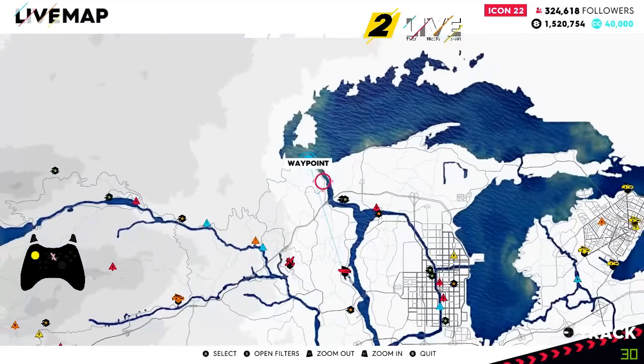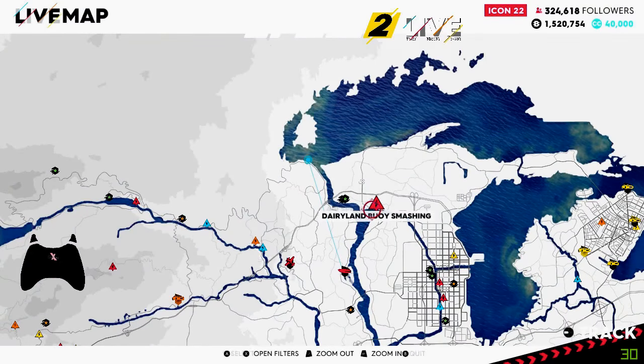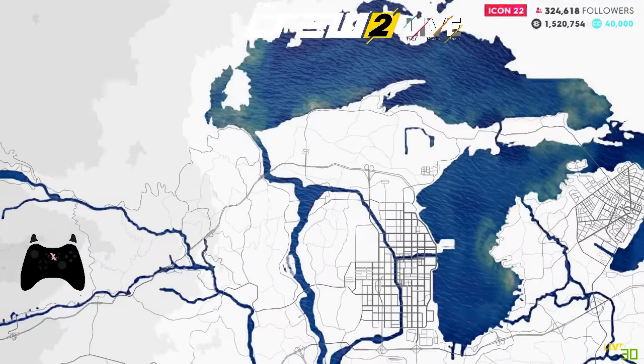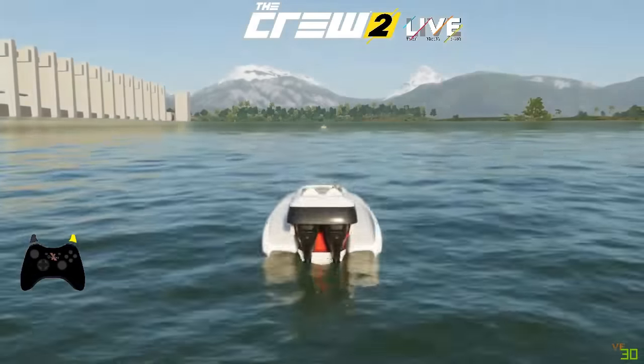So we zoom back out and then we spawn near our nearest waypoint — obviously I've got these here but you probably haven't got them. So you want to go to Dairyland Boy Smashing; this is probably the fastest place to spawn to.